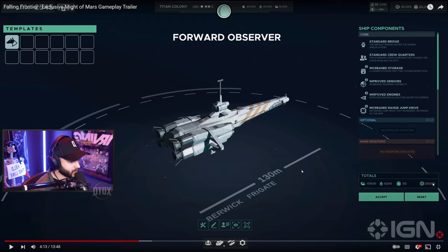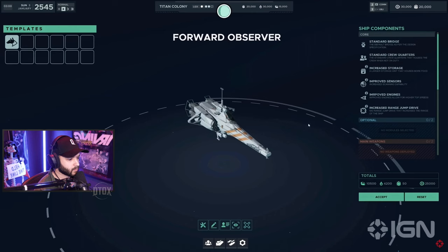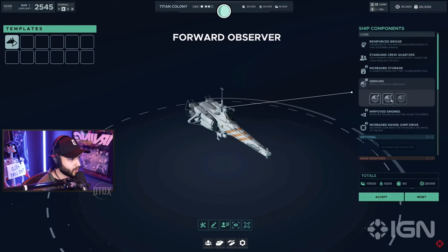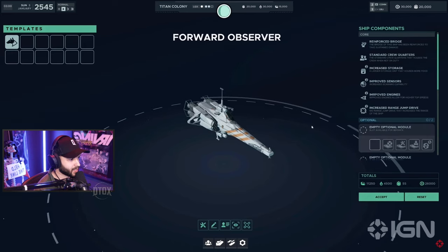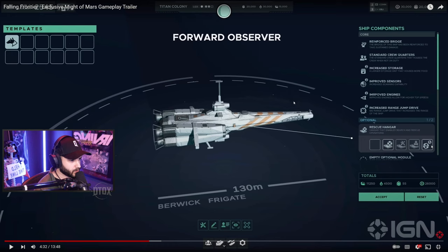We've got our resources down here: credits, manpower, fuel, and minerals. You open up the category — engine, sensors, bridge — and then you have subcategories to alter the design, alter the stats and capabilities of that category.